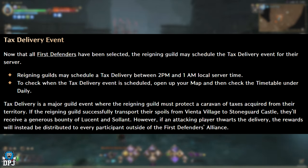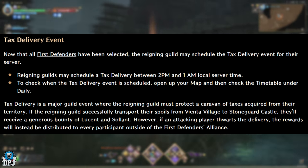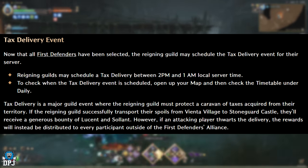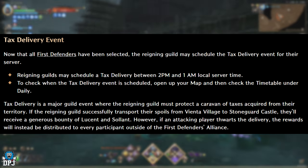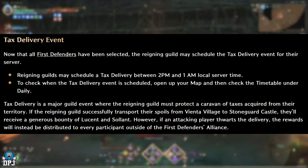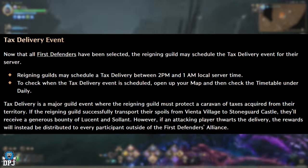Tax Delivery is a major guild event where the reigning guild must protect a caravan of taxes acquired from their territory. If they successfully transport their spoils from Vienta Village to Stoneguard Castle, they receive Lucent and Solent. However, if an attacking player disrupts that delivery, the rewards are distributed to every participant outside of the first defenders alliance. It's essentially the reigning guild versus everybody else.